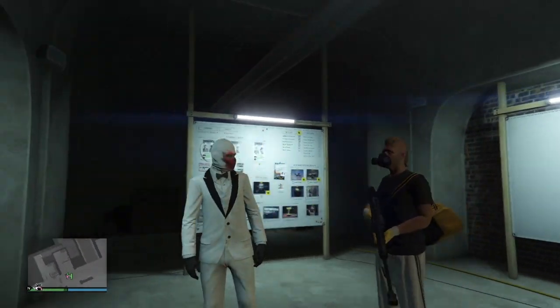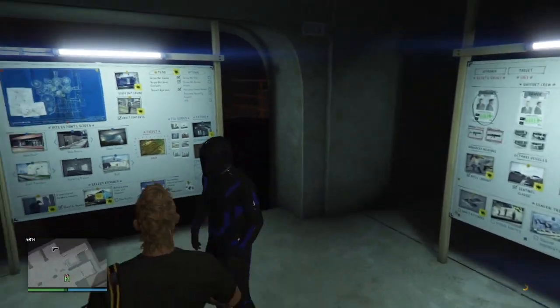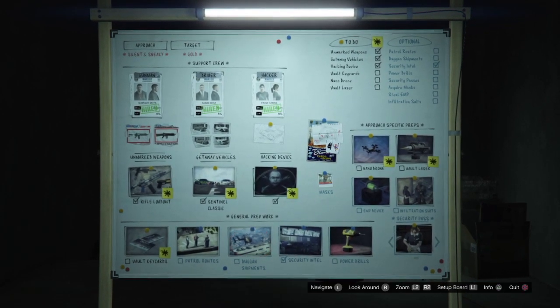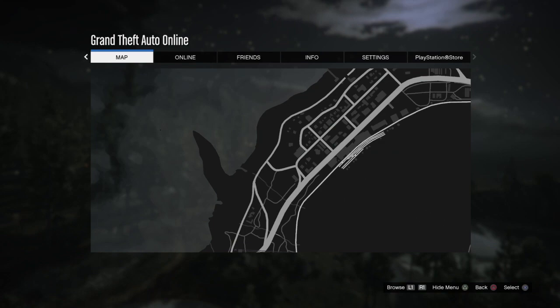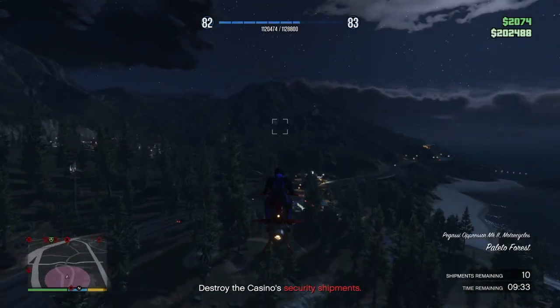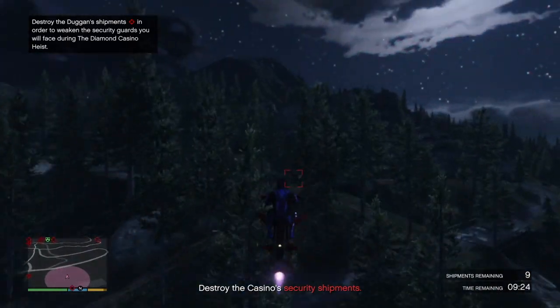So yeah guys, this is what I wear all the time but I'm going to change into my purple Tron outfit — I also have the white one but I like the purple one a lot more. Let's go after the drug shipments. These ones are very simple — definitely better if you have two people, but you can do it with one person. This is really good if you have an Oppressor, because Oppressors are amazing for this. You'll get a bunch of targets and you're supposed to go after them and destroy them — it will weaken the security, which is really useful. One shot and he's dead.